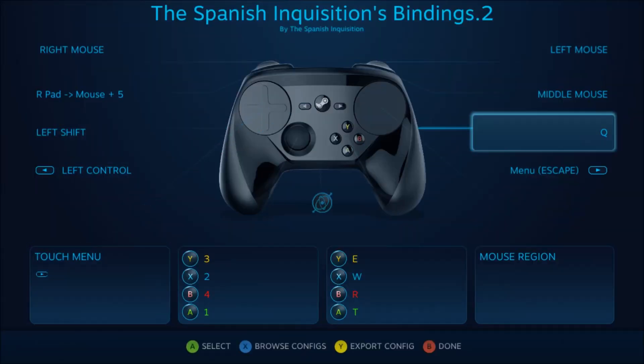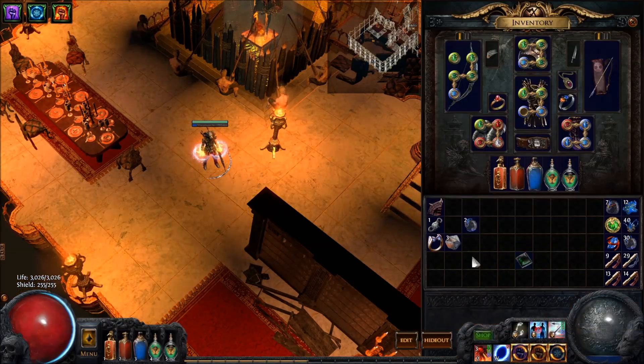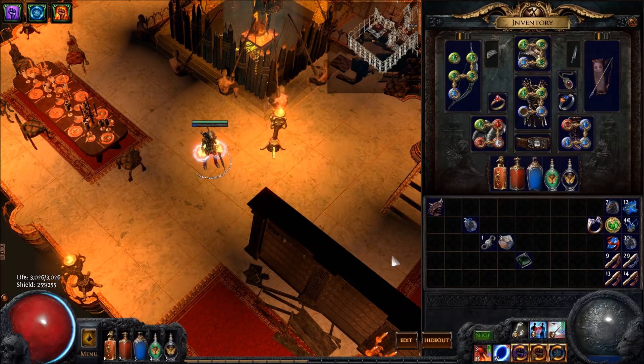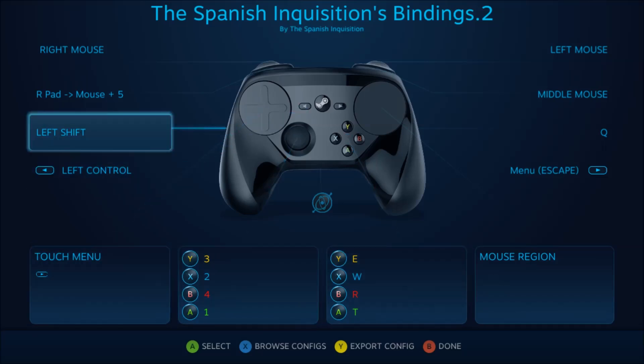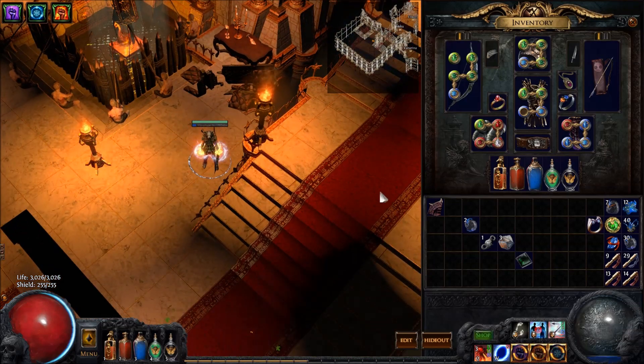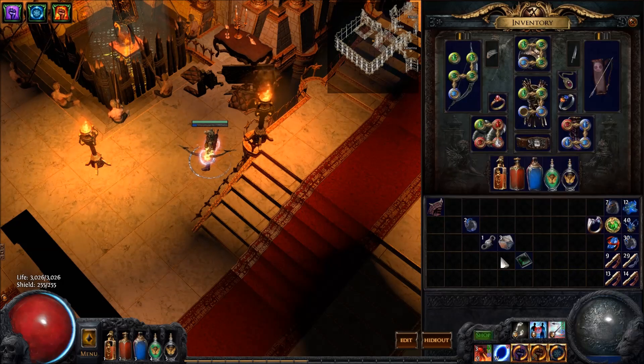One small problem I had was with the mouse sensitivity. If I'm doing region, it can be kind of hard to pick things up and move them around. So if I hold in the left bumper, it switches the mouse to trackball mode, so I can be much more precise. Then all I have to do is let go of the bumper and it goes back to the standard mouse region. I also have the left paddle set to shift, so I can squeeze that in if I ever want to attack in place without moving around. You can also use that to shift-click on any items you need to.